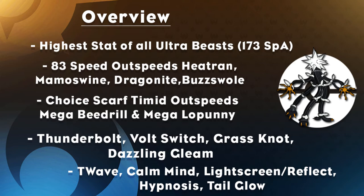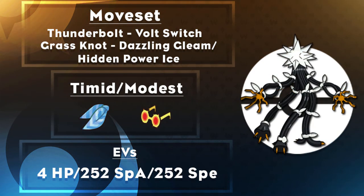For an overview: Circuitry has the highest Special Attack of all the Ultra Beasts at 173, just two points behind Mega Alakazam. Its Speed is decent enough to outspeed Heatran, Mamoswine, Buzzwole, and Dragonite. With a Choice Scarf it outspeeds Pokemon up to base 148, like Mega Beedrill and Mega Lopunny. It has solid coverage with Thunderbolt, Volt Switch, Grass Knot, Dazzling Gleam, and Signal Beam, plus utility moves like Thunder Wave, Calm Mind, Reflect, Light Screen, Hypnosis, and notably Tail Glow. You may run into four-moveslot syndrome deciding between Dazzling Gleam, Grass Knot, or Hidden Power Ice or Fire.